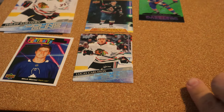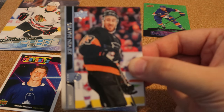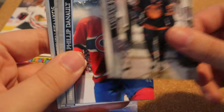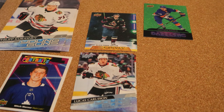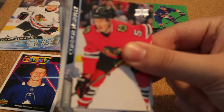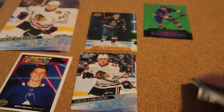First pack of box two: Kevin Hayes, Connor McDavid — I don't think I have him yet — Philip Danault, Stamkos, Hornqvist, Kyle Okposo — all base. Next pack: Connor Murphy, Nick Suzuki, Colin Miller, Jonathan Toews, Panarin — all base. Two packs, all base.